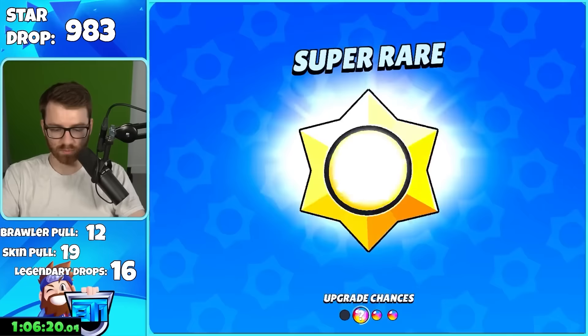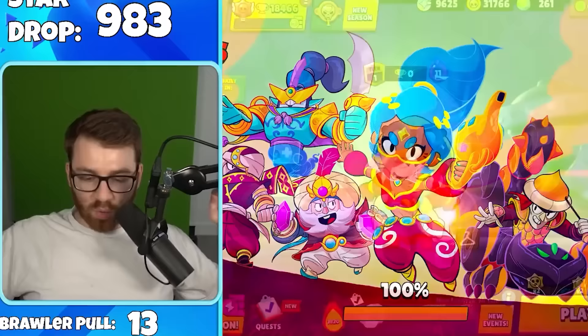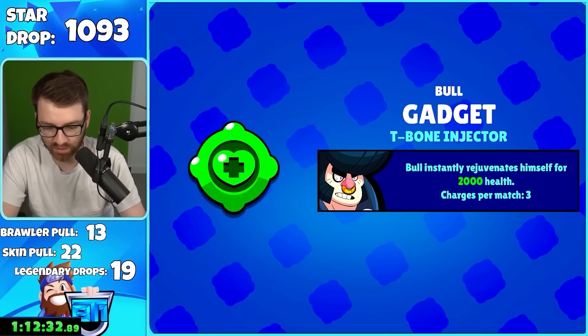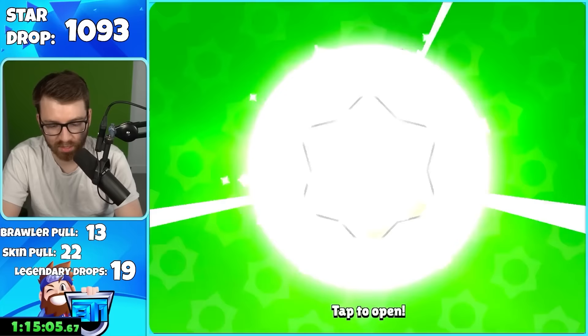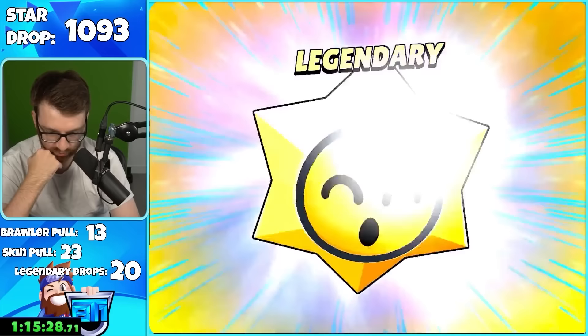Legendary drop number 17. Another hypercharge — this time it's Shelly. Over the next stretch we had some noble pulls like Goblin Carl, Rockstar Cold, trusty old Bull, and then a thousand coins from a legendary drop — kind of sad. We got Beach Time Mortis. This is the win streak account — gadget. I'd like some hypercharges. Cordelius pull — couldn't tell at first. Legendary drop number 20.